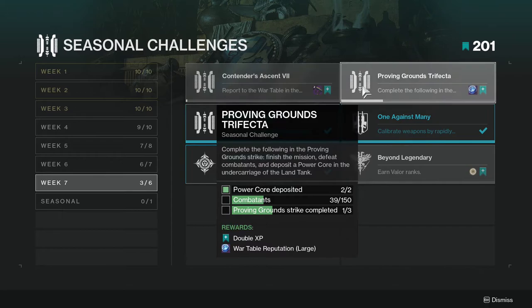Proving Grounds Trifecta: complete the following in the Proving Ground strike — finish the mission, defeat combatants, and deposit a power core in the undercarriage of the land tank. I've already done the strike and I'll have a review right after this video. It was fun, I liked it a lot.